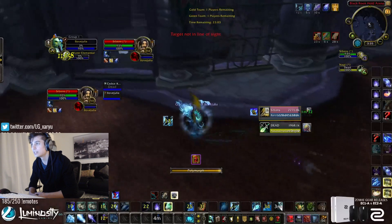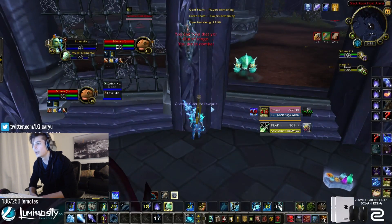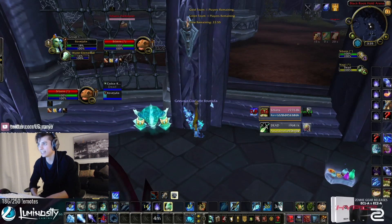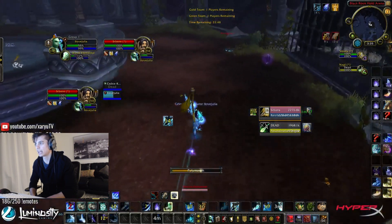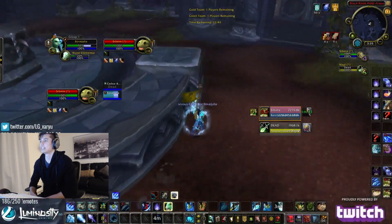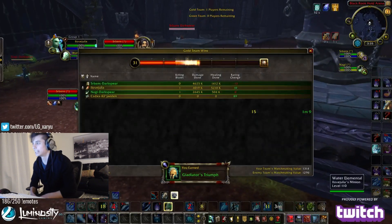So low HP right now, barely hanging on. I think at one point I actually get to 1% right there. And I start eating, eating back up. Okay, as long as I can reset against this guy I know I can take him. I know he doesn't have a bubble for a little bit either, so I go ahead and Ice Flow Shimmer Blink Poly — and there it is, there's the reset, I'm back to full HP. This Ret knows what's up and he actually leaves the game.